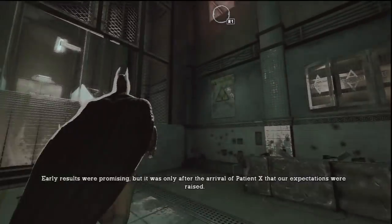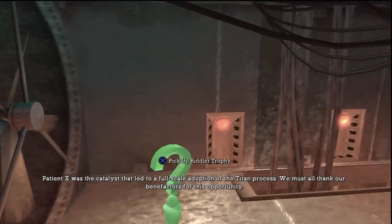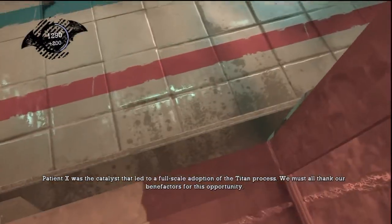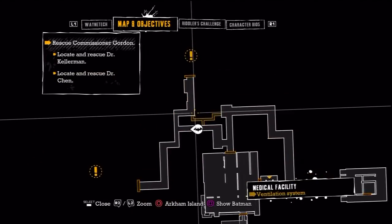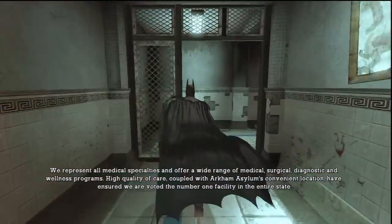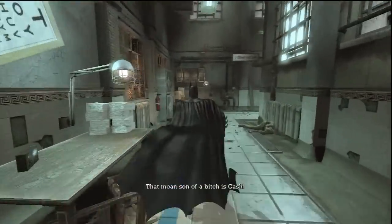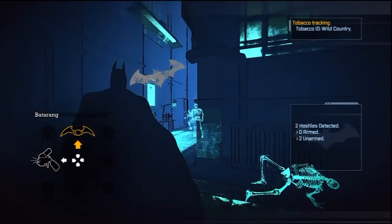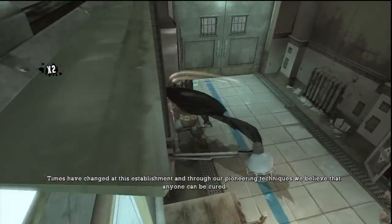Gotta go here and here — let's see what we've got up here. Got a Riddler trophy — boom! I think that was a shortcut, yep. We're gonna go straight and then left first into the observation room, and then surgery after. Yep, it indeed is — how you doing, boys? Booyah!